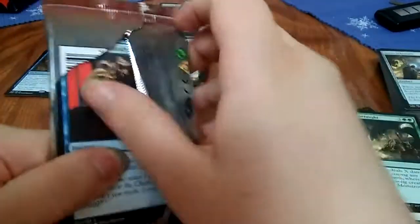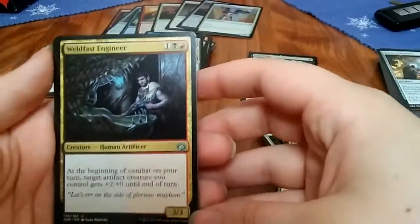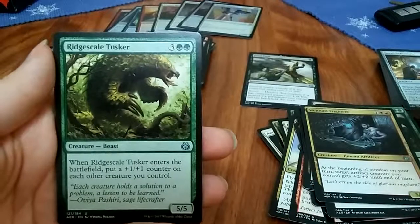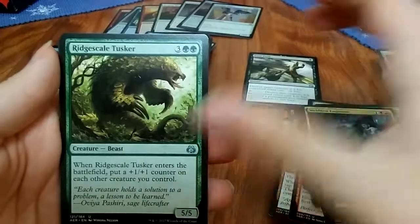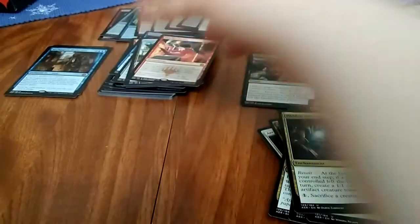Where's that Manic Vault or Rings of Brighthearth — I don't know. Two packs left, or is this the last one? No, there's one more. Weldfast Engineer, another Fatal Push please, Redscale Tusker, Hidden Stockpile, with a P.S. Revolution. Down to the last pack.